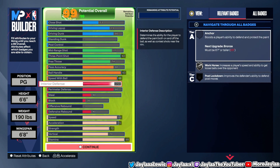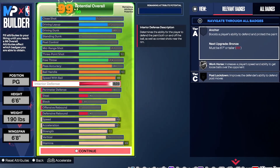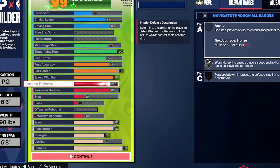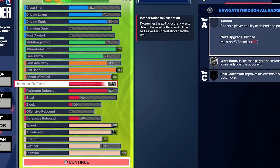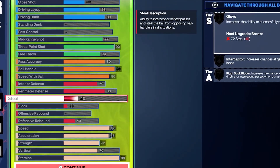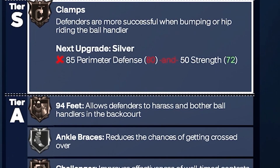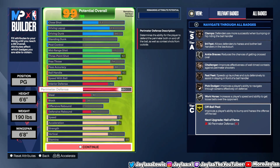On the defense, I know you guys might get on me, but I know how I play 2K — I don't guard ball all the time. I did give myself an 80 on the perimeter D for when I need to guard ball, but I run a lock every time I play threes and I'm more of a threes player. Perimeter defense gives us Clamps, 94 Feet, Ankle Braces, Challenger, Fast Feet, Pick Dodger, Workhorse, and Off Ball Pest. These are pretty decent badges — it's limited on defense because I'm a point guard.